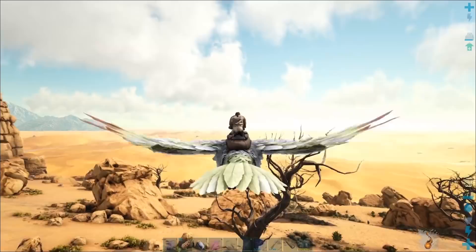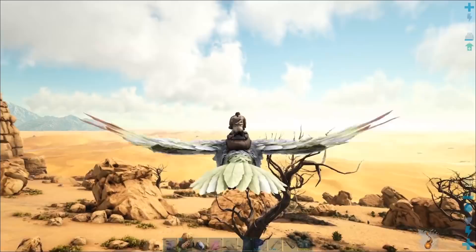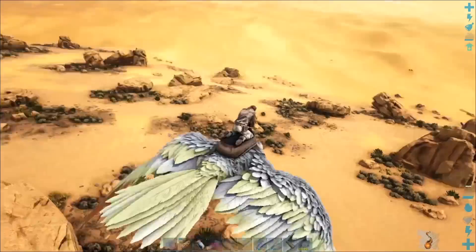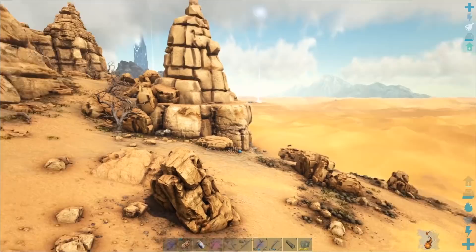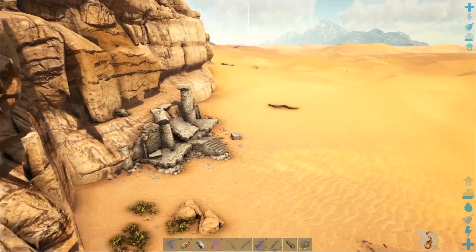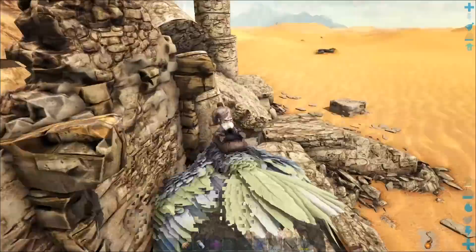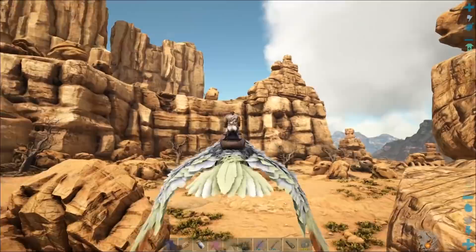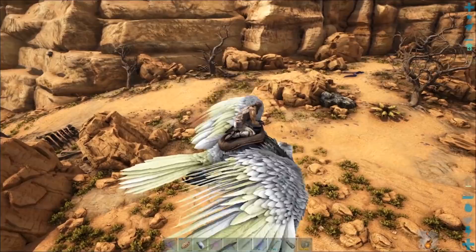If we're both coming back with thylas, let's put them in the same pen so we can keep them from hurting each other. Just get them both fleeing and then knock them both out so they don't hurt each other. I have a female, by the way. As long as you're comfortable with that. If the other one is a male, you better not put them together for the meat boost — they'll take more of a beating before you can knock them out.